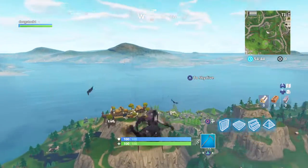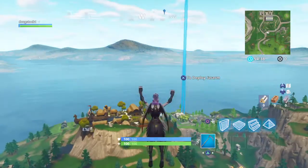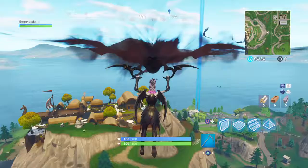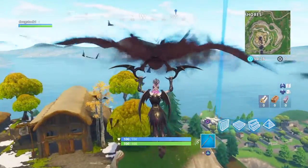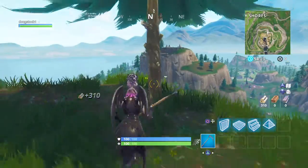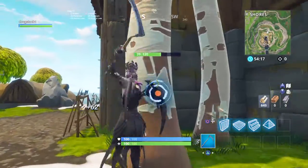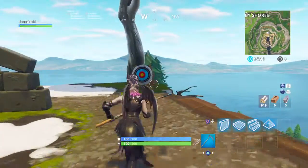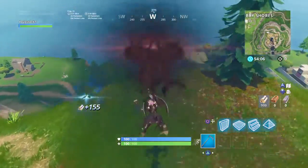All we've got to do is head over to Snobby Shores. We've got to collect max materials — wood, metal, brick, doesn't matter. Just make sure you have max materials. Make sure you've got max. The knickers do not give you anything.